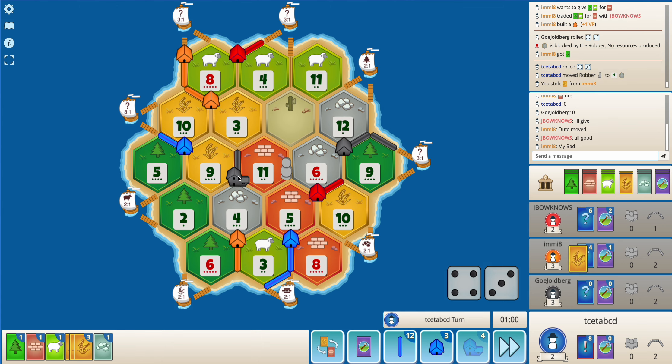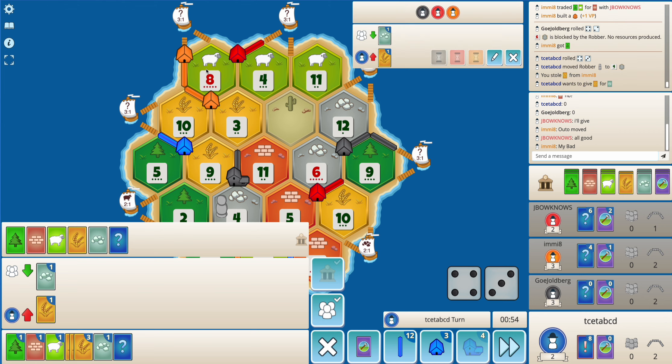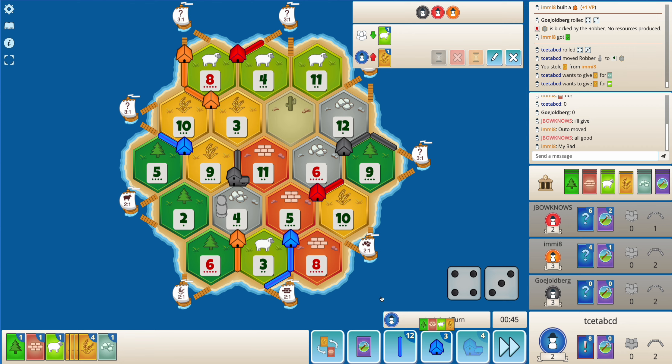Here I think the 4 is an easy target for me. Black already has a city, orange has a good settlement. And I get my settlement on the brick port, which is a pretty good spot.